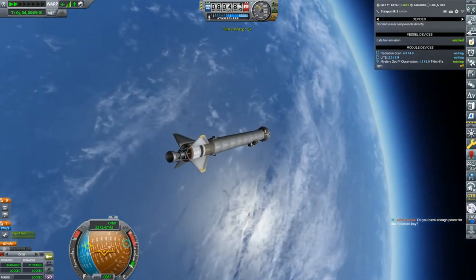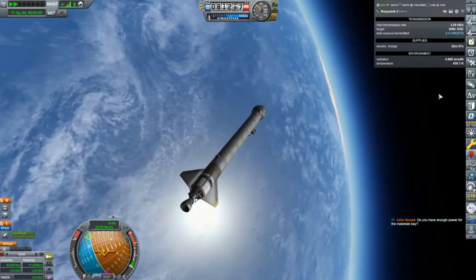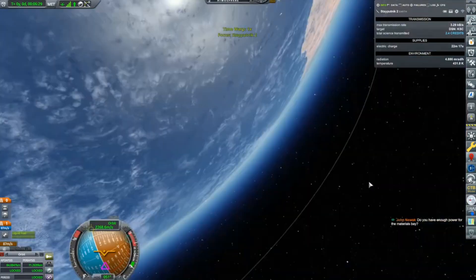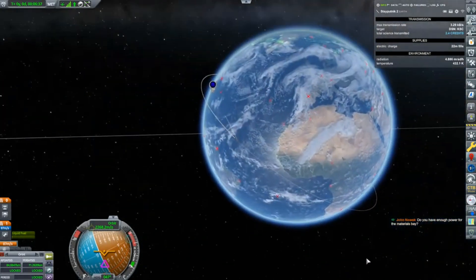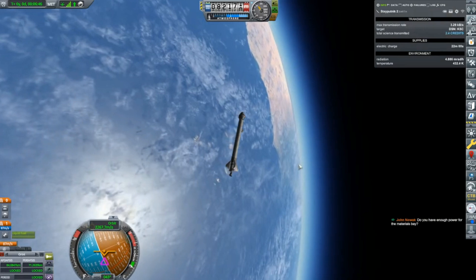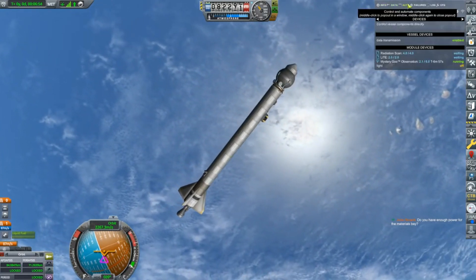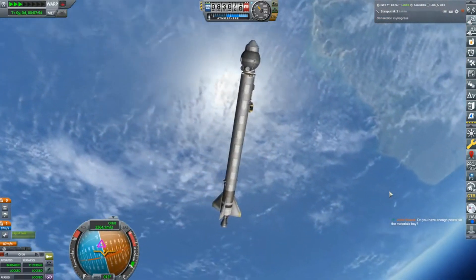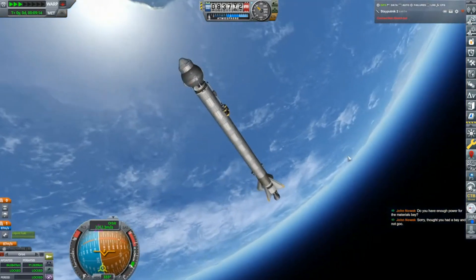We'll do a little time warping here. I think I have enough power for the mystery goo - I've got about 23 minutes. I'm going to be running into an issue with the ground stations - running out of electricity or signal because that ground station I picked up didn't work. I'd have put more batteries on here but I was right at the part count limit, and I don't have any solar panels unlocked yet. Got seven minutes left on the mystery goo - I think we're okay. We just lost our signal but the mystery goo should still be running, and it'll probably all be collected by the time we get another signal.